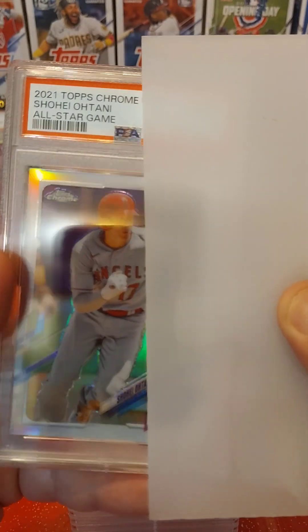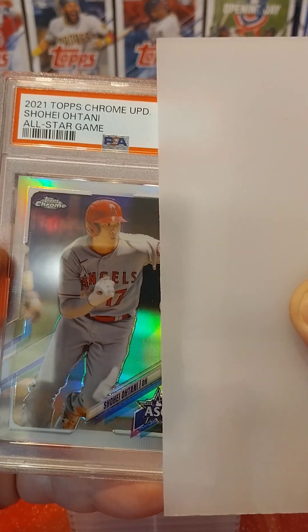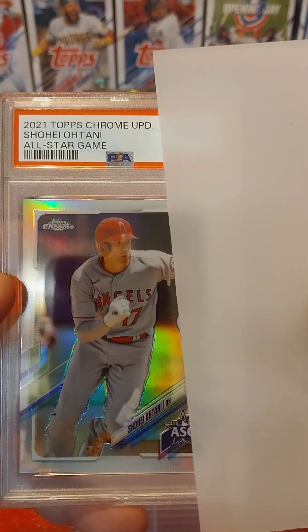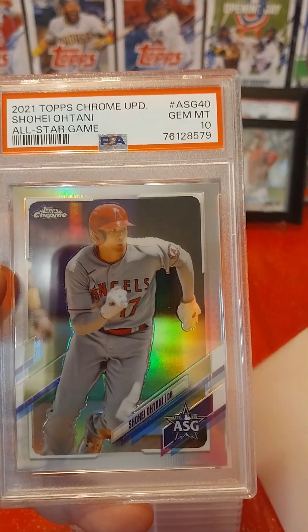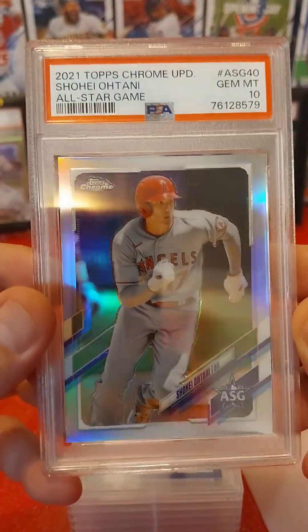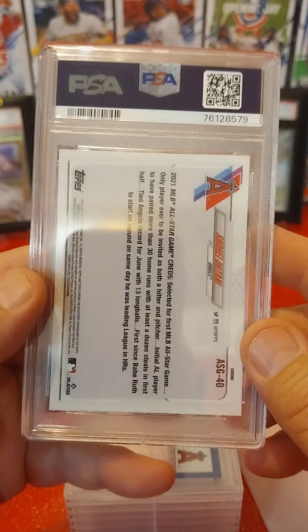Next card. This is a 2021 Topps Chrome Update Shohei Ohtani All-Star Refractor, and that one came back a Gem Mint 10. That's a nice card to add to the PC right there.